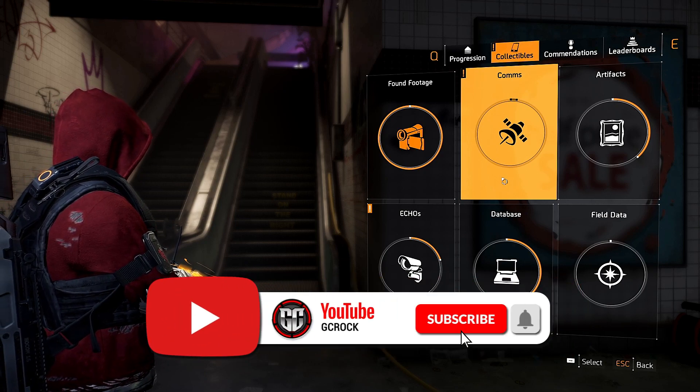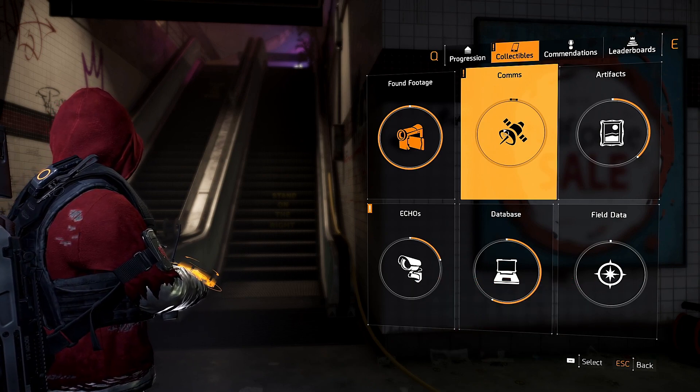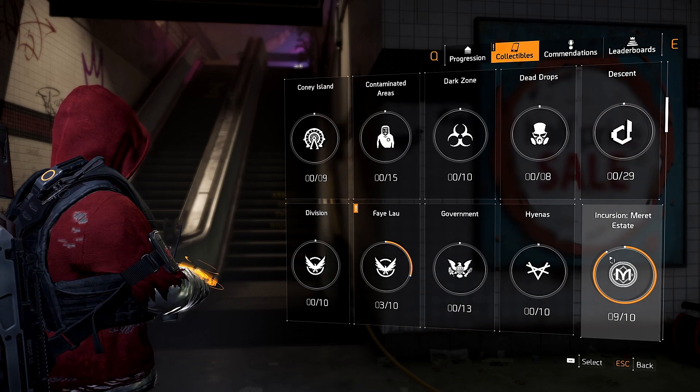Hello everyone and welcome to another Division 2 video. A couple of days ago I covered a video showing you where all 10 comms were, or how you could get all 10 comms in the new Paradise Lost Incursion. If you head into the comms here you can go into Incursion Merit Estates.